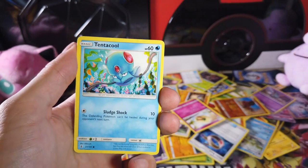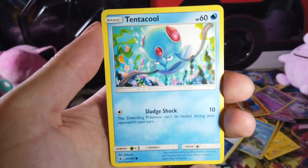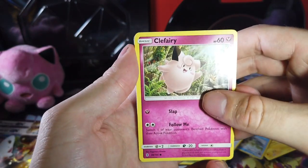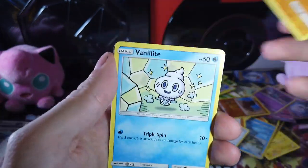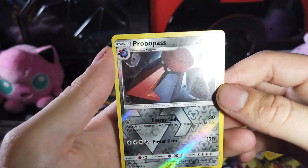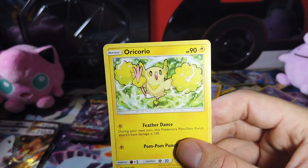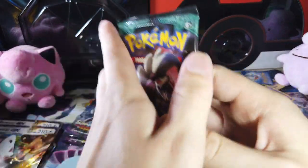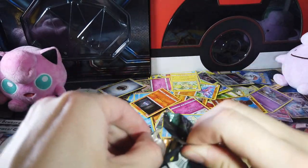Clefairy, but it's a nurse — during a pandemic, calling out nurses. Nosepass. Reverse holographic on the end — it's an energy, and also an electric bird, which seems like a conflict of interest. Now we got a Sun and Moon Guardians Rising — that's what we've been opening for the last five packs. I don't know why I said it like that.